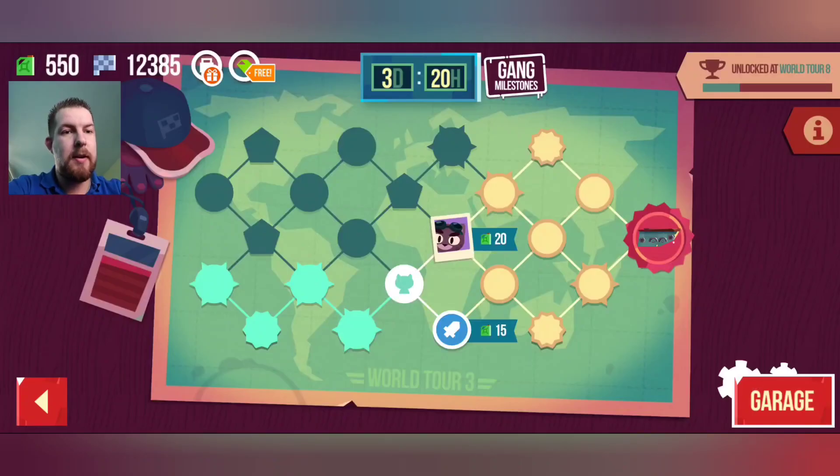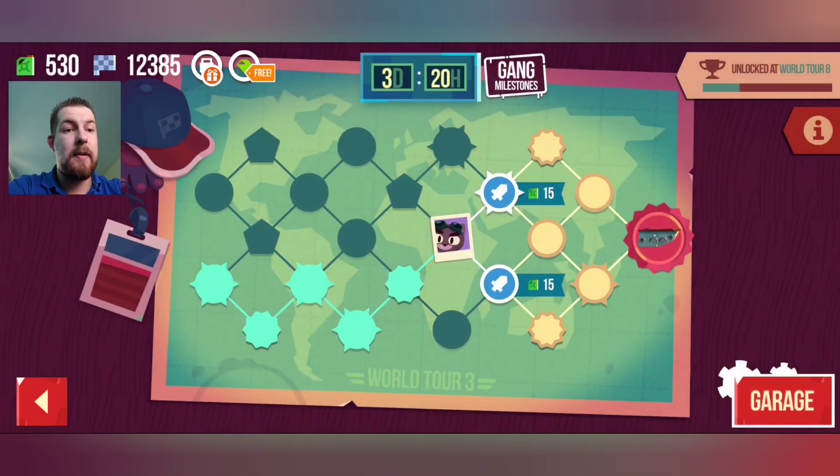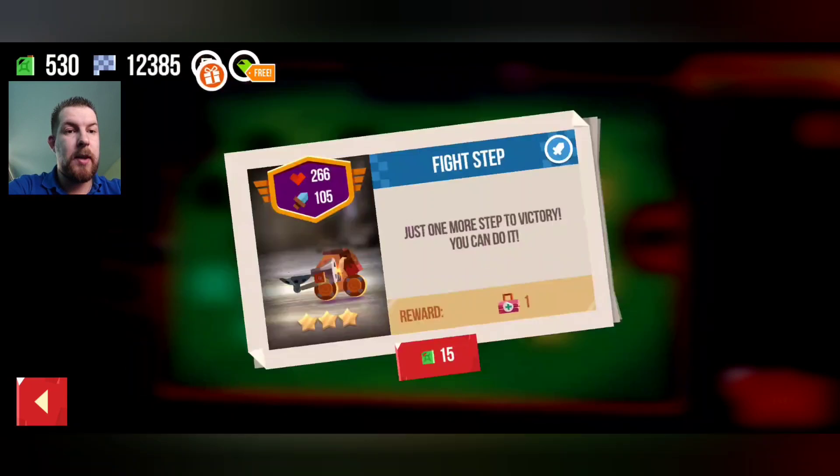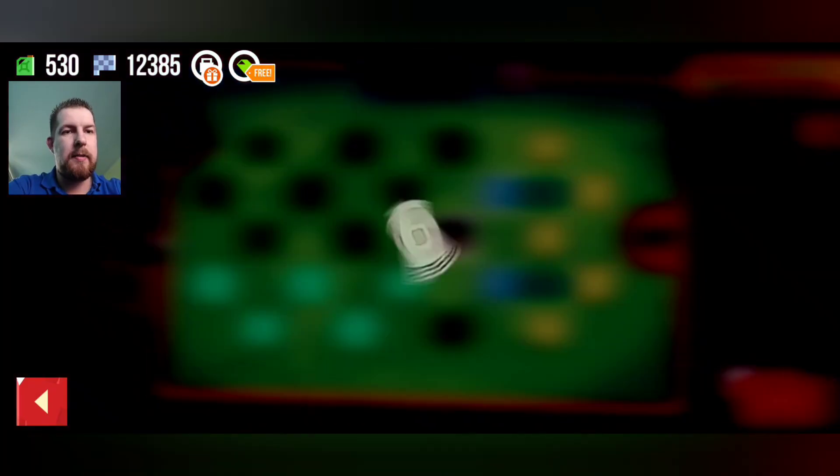I got another tank and a damage kit. Wait — they changed something. Normally the bottom is always the bottom but now it seems random. That's quite interesting. I got a medium gear — I'm happy with that. Okay, leaving the shop with a damage tank.